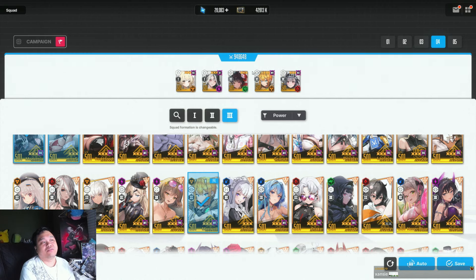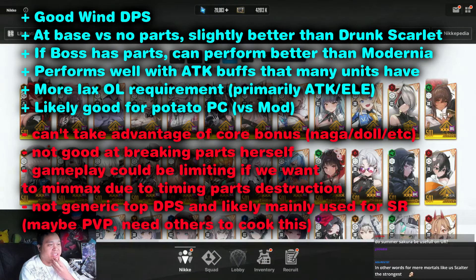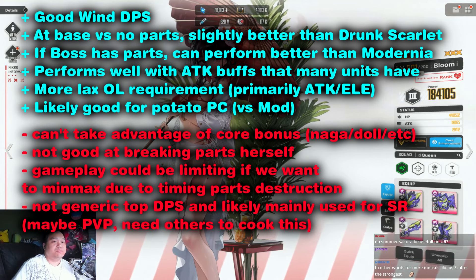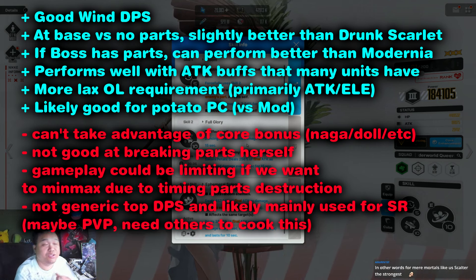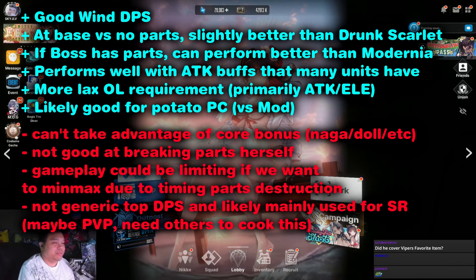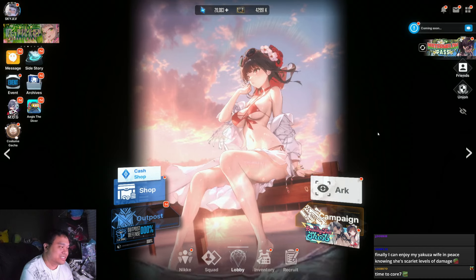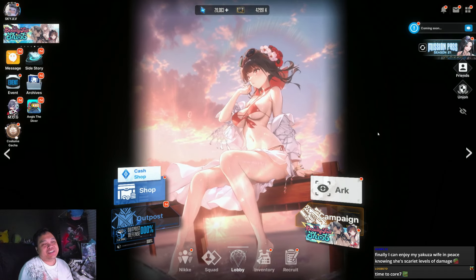Overall, I think she will be core in a wind DPS wind element team. Looking at her numbers, if she can consistently reach Modernia levels — especially when maintaining skill 2 uptime — that's really promising given how much we use Modernia across many teams. If she can match Modernia's damage, she will be core in those situations. She's insane, and I'm contemplating whether to pull more and go core 7 — I'm leaning towards yes because she is a limited unit.